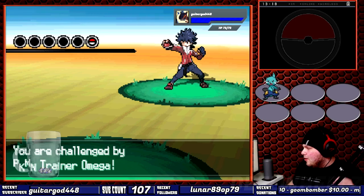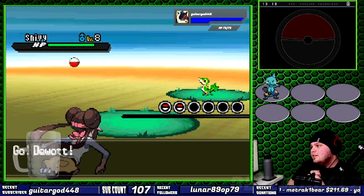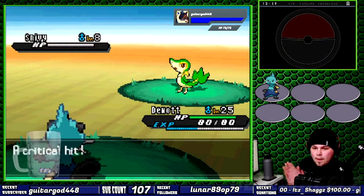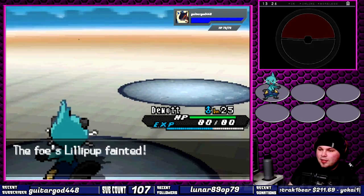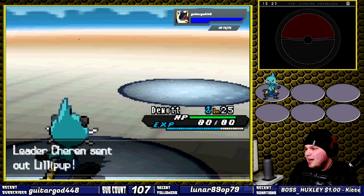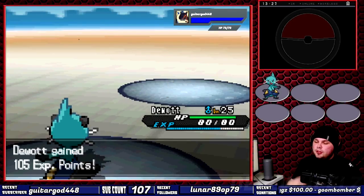To get past Omega, our dirty rival, I needed to evolve Oshawott and level him up to 25 so that tackle does enough damage to one-hit knock out his Snivy. Sharon's gym was a cakewalk because I already over-leveled my starter. I clean-swept the most normal of gyms — checkpoint one, hallelujah.